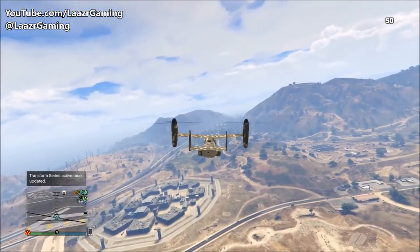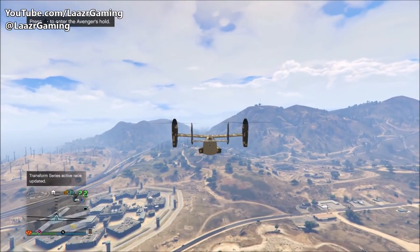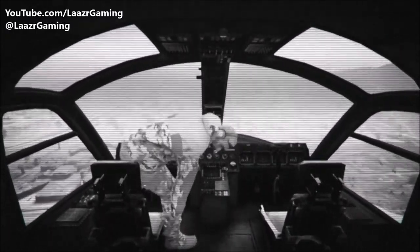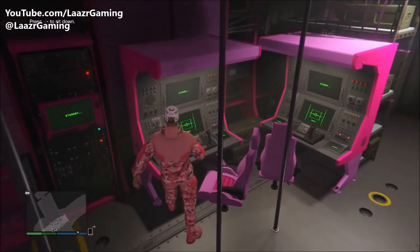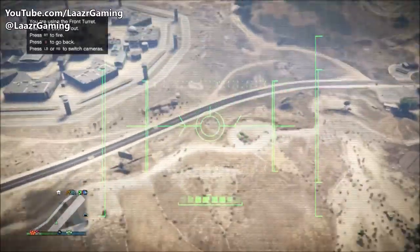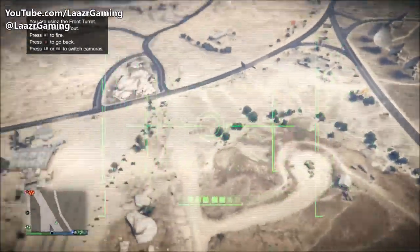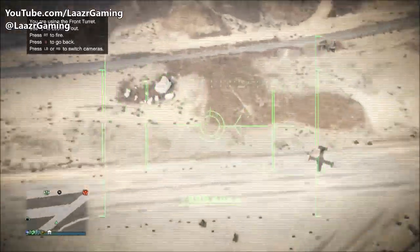The best feature of the Avenger is its autopilot mode. Pull up the interaction menu, go to Avenger Services, and engage autopilot — it will hold its position so you can leave the driver's seat and go to the back. You can mount a turret to attack online players or do free-roam work, completely solo. As you can see, I can walk around in the back while it's on autopilot, mount a turret, and it stays completely steady. You can also fly as high as you want to avoid homing launchers on the ground.